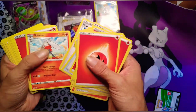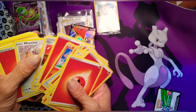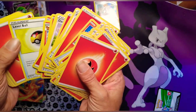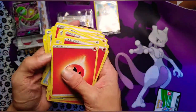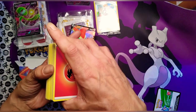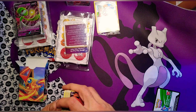It looks like it's even pre-shuffled — look at this! Gray Beard, you could literally pull this out and have a trainer and have energy already set up. There's a Level Ball in there. What do you call it in Magic when you weave your decks together? Weaving — they're weaved! Not like hair weaving.